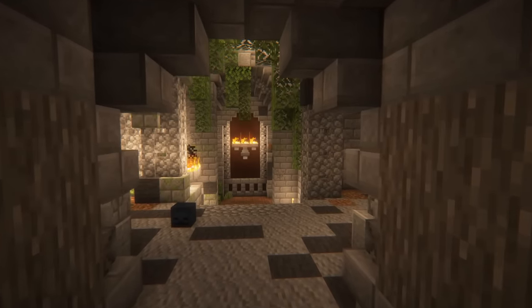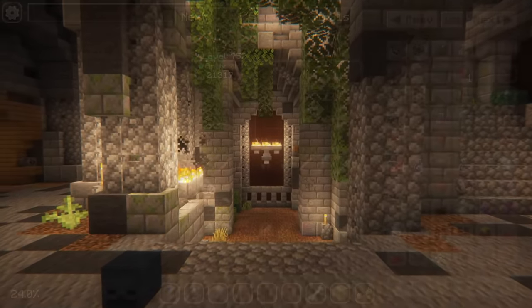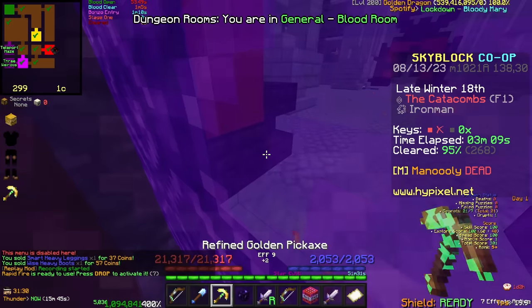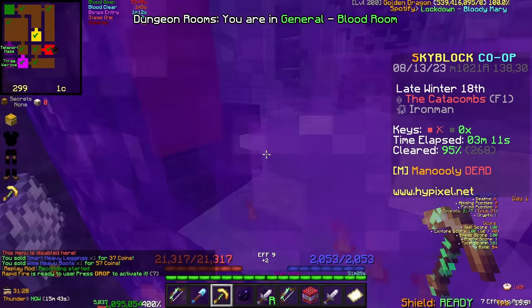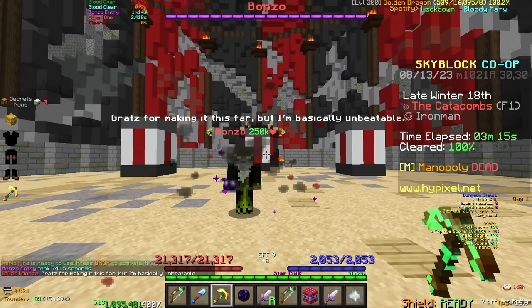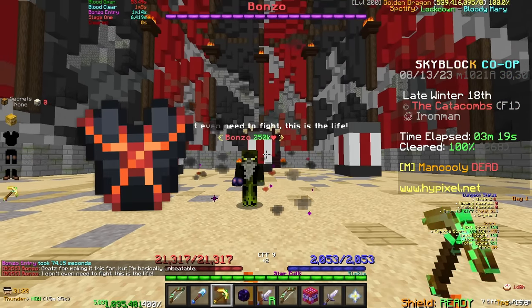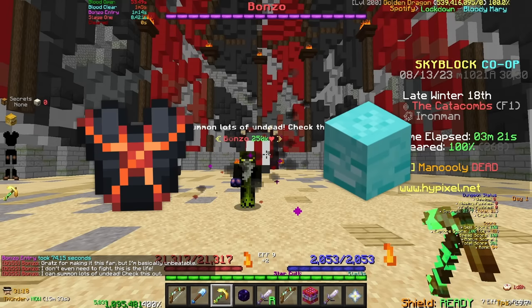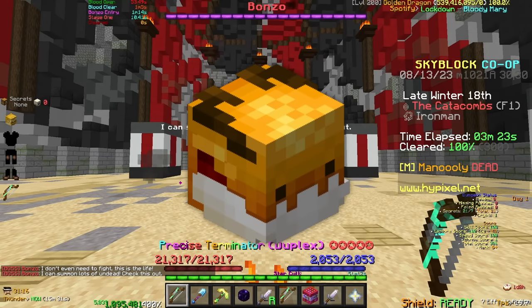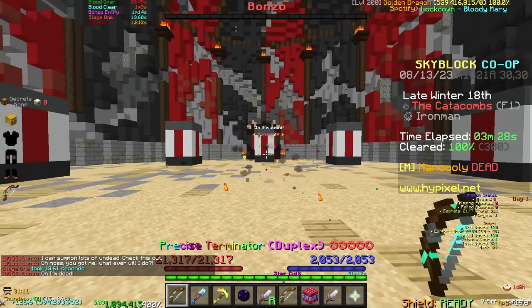All the clears for every dungeon floor, even including M7, are trivial, so I'll be leaving them out. The first floor I'll be starting on is floor 1, as entrance doesn't have a standalone boss room. In this floor the boss is Bonzo, a clown that fires balloons and summons undead. For all the floors I'll be using my maxed out Necron's armor, a proper head for the floor, my maxed out golden dragon, and my terminators. Using all this on Bonzo, we can see he never really stood a chance.